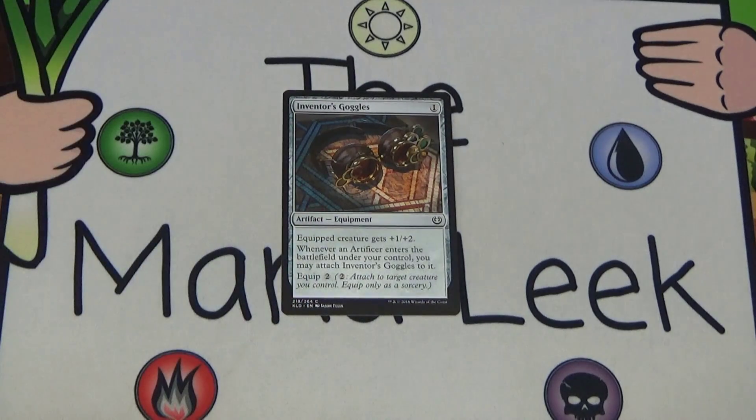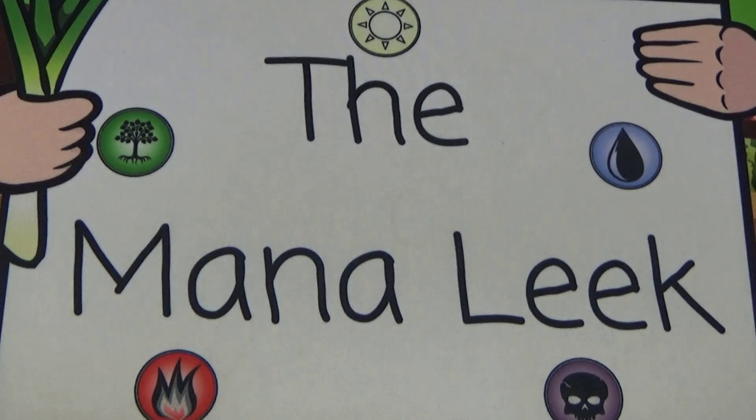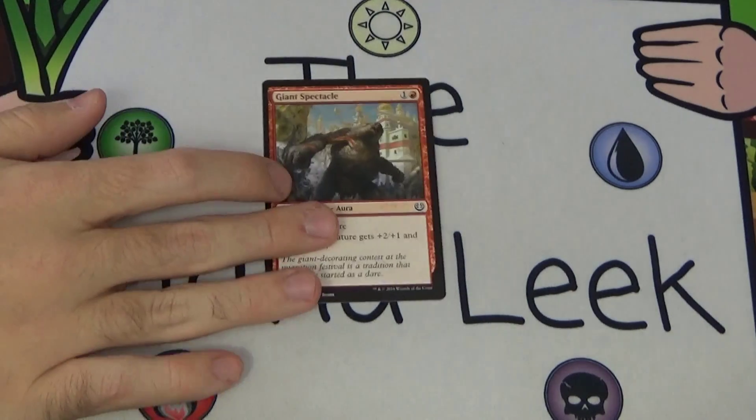Up next is Inventor's Goggles — one generic mana for an artifact equipment. Equipped creature gets +1/+2, and whenever an artificer enters the battlefield you can equip these for free; otherwise they cost two to equip. They're fine — I've played them and haven't been terribly excited, but putting them on a Thriving Turtle or a Bastion Mastodon is really nice. Still not a first pick card, and one you can get pretty late in the packs.